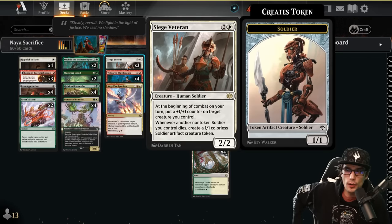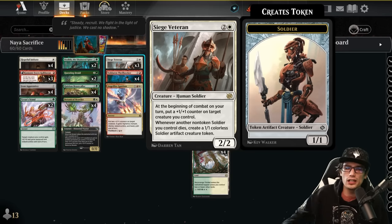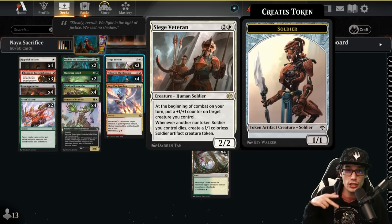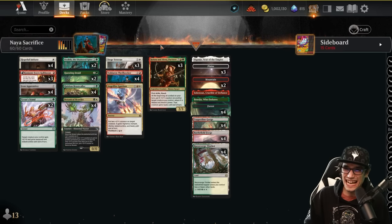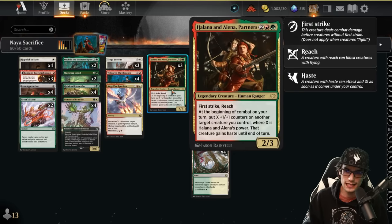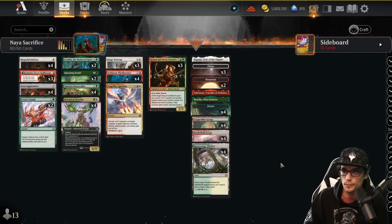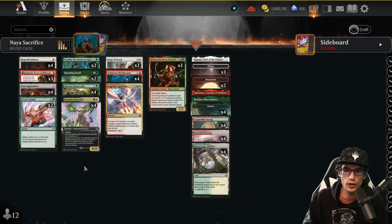Siege Veteran for three is a two-two — at the beginning of combat on your turn, put a plus-one counter on target creature we control. Whenever a non-token soldier we control dies, create a one-one colorless soldier artifact creature token. There are no soldiers in the deck so don't worry about that, but it is non-legendary and can stack and trigger off itself. There's also protection with Tie of Our Stand — one mana instant granting plus-X plus-X, hexproof, and indestructible, useful both defensively and offensively for pushing up Helena. The mana base runs the Thicket, the Forge, and the Gorge for consistency.